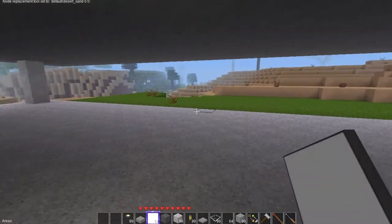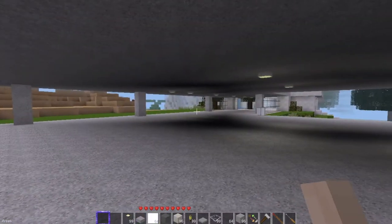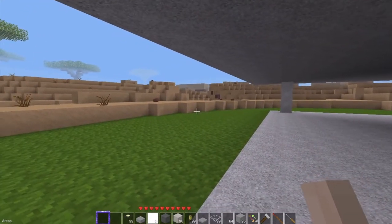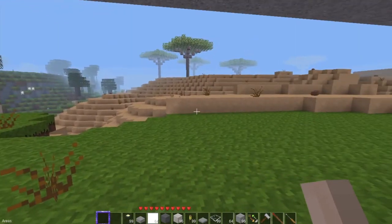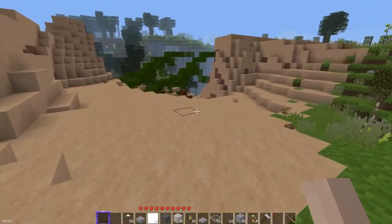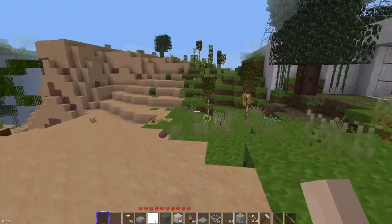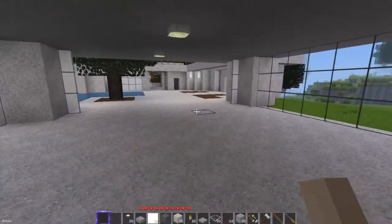Like I said, I judge and pick my builds in areas that have the best views. This one edges up to the desert biome, which is going to be really cool. Over here you can see water down there and some palm trees. I have some more landscaping to do and things to pick out here.